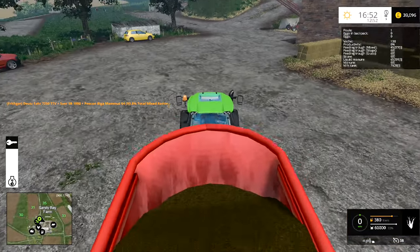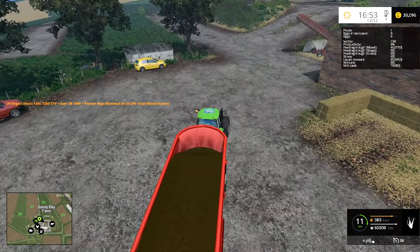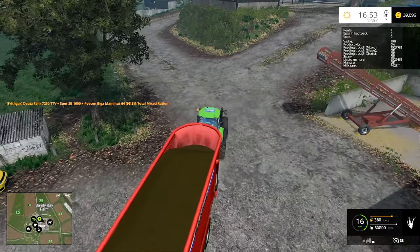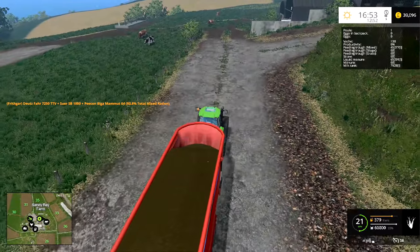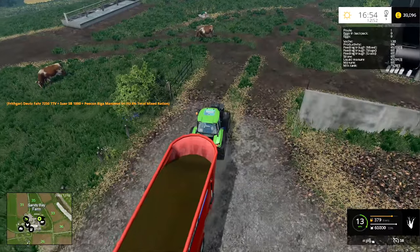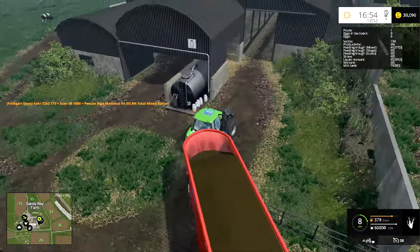We're at ninety-three point eight percent in this thing — it is huge, sixty thousand litres going in. The cattle were running at a hundred percent but I realised we don't actually have any straw in for these. Once we tip this out I'll dump a few bales of straw in here and spread that, because you can use the ordinary mixer rather than the round bale straw type.